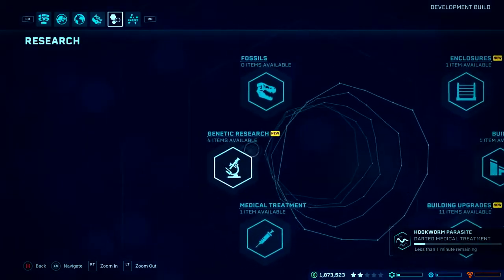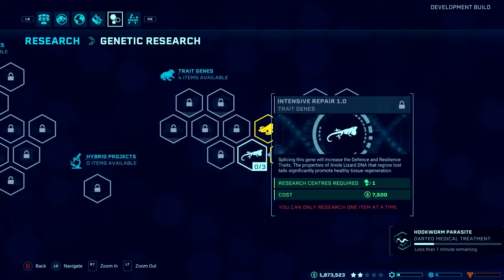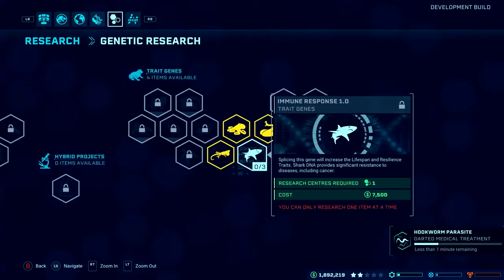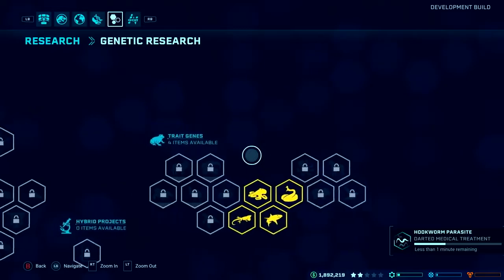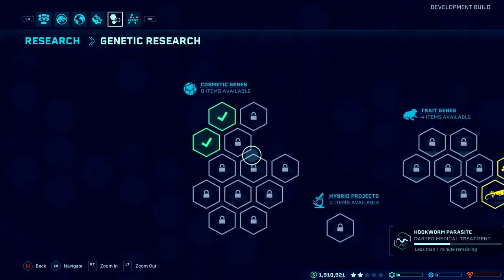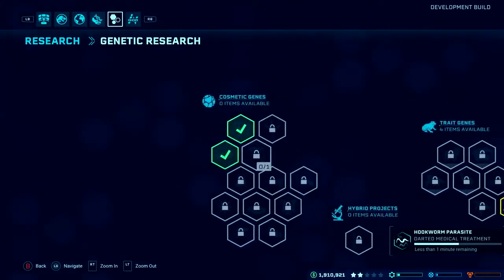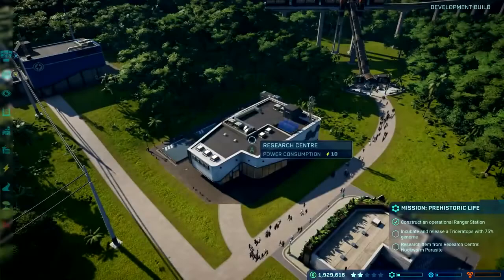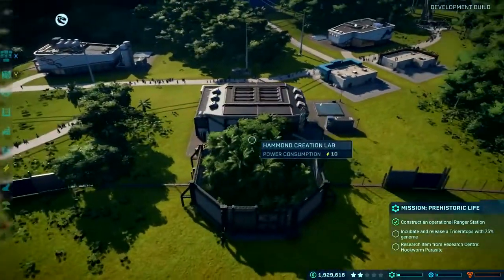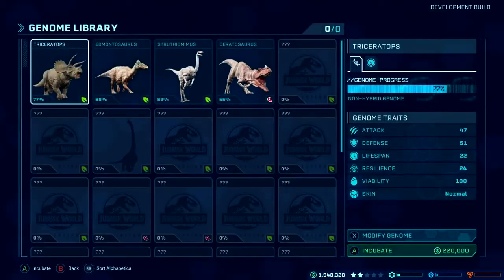Because it's a Jurassic game, we're trying to be faithful to the authenticity of Jurassic science - taking genomes of dinosaurs from long ago and combining that with modern DNA to fill the gaps and create these dinosaurs. You can research new gene types that will change their base statistics, how long they live, and you can also change their cosmetic genes to change how your dinosaurs look. My fossil was extracted and I've now got a more pure strain Triceratops at 77% genome completion.